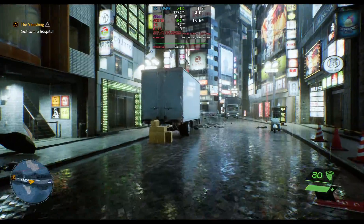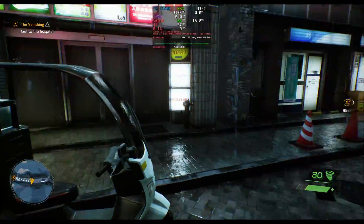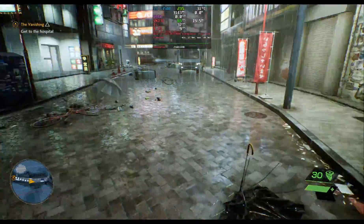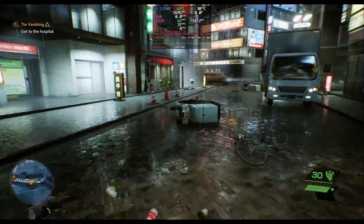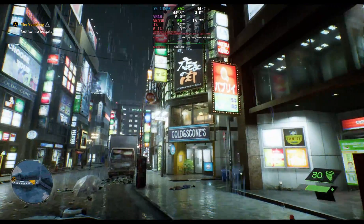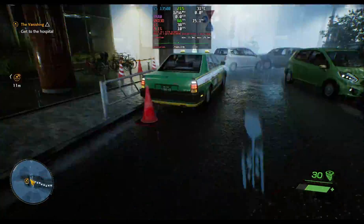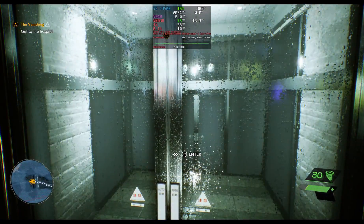In this last excerpt with FSR 1 and a sharpness of 5, I get a range of 55 to 68 frames per second, a 1% low of 38 frames per second, and a 0.1% low of 10 frames per second — that is, until the hospital door, where the frame rate stays in the lower 70s.